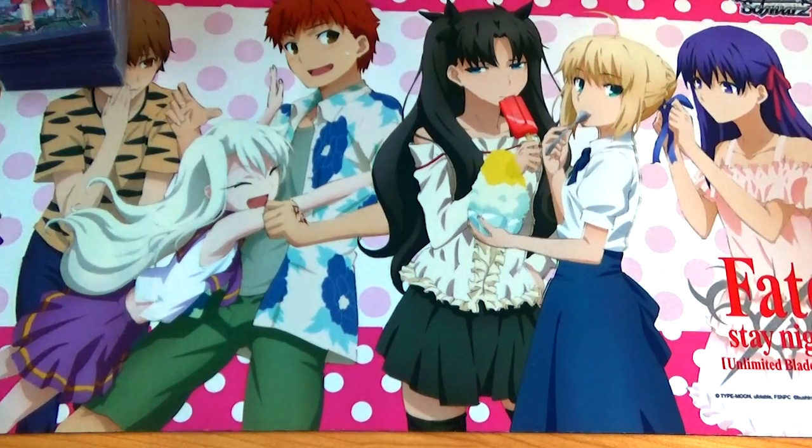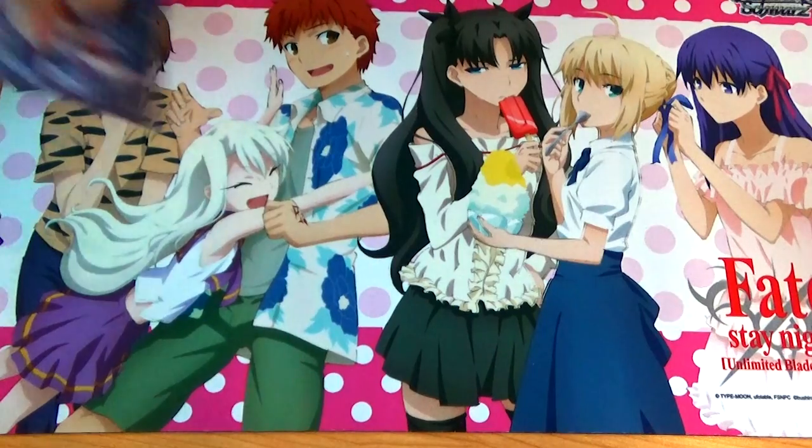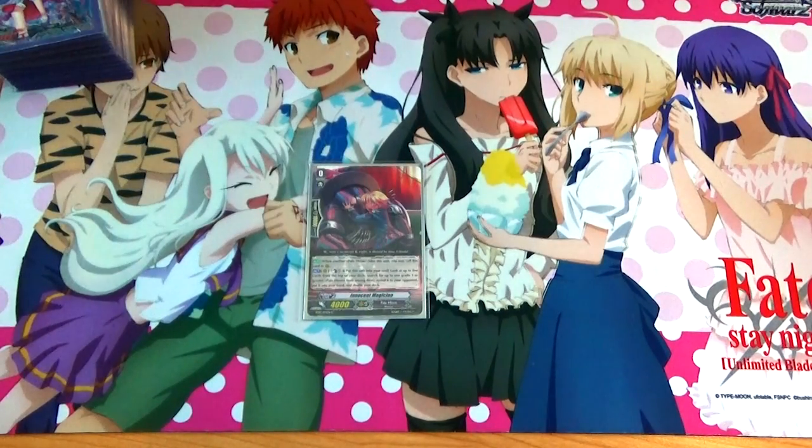We are going to do this time by the format I have been told. So we are going to start with grade 0: Innocent Meditation. Forerunner, Act Ability, Counterblast 1. Put this unit to soul, look at the top 5 for grade 3, add it to your hand, and for the rest shuffle your deck. Until we get the new set, this guy is my main one to go for as a starter in Nightmare Dolls because it is a deck that demands grade 3's more than anything. Good starter.